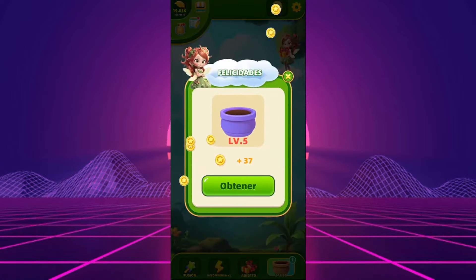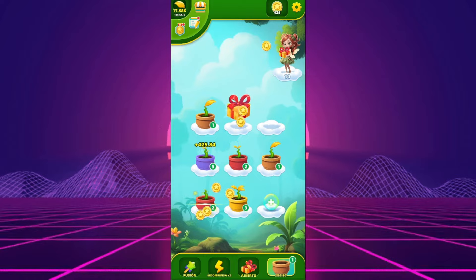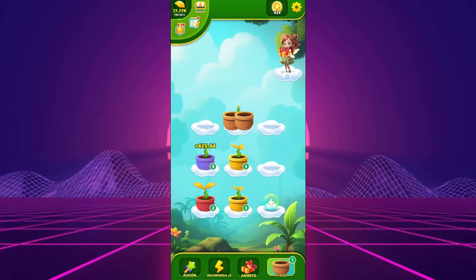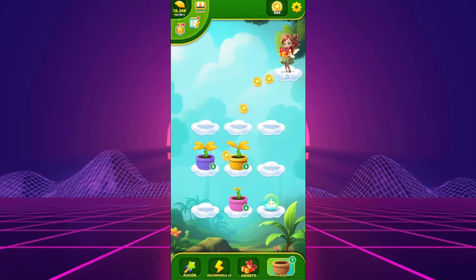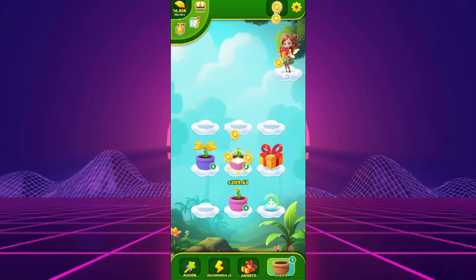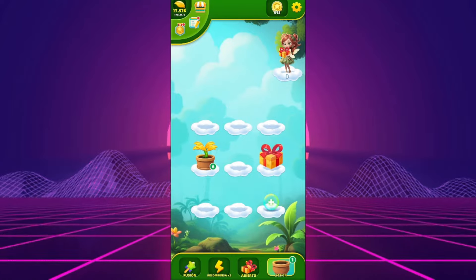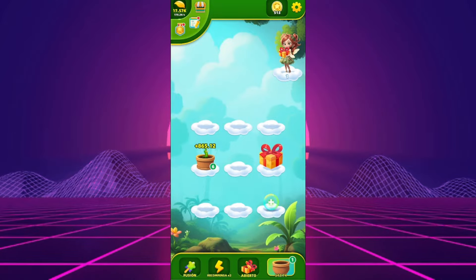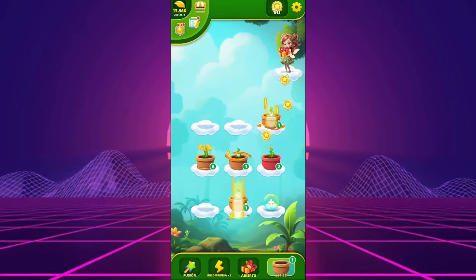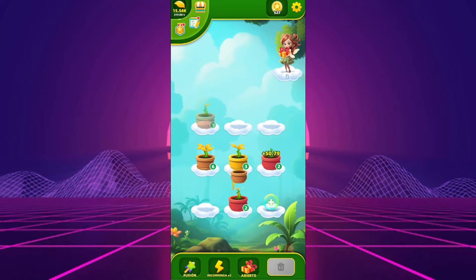However, this serene garden walk is frequently interrupted by ads, which, despite promises of additional rewards, mostly lead to dead ends. Fairy Joy Fusion dangles a carrot with a minimum payout of a whopping $1,000 through PayTM and PhonePE. But before you start planning your resignation letter, let's spill some tea — it's a scam. Despite hours spent in this digital Eden, the sad truth is that payouts remain a fantasy, with the real beneficiary being the app developer, thanks to the ad revenue you generate while playing.